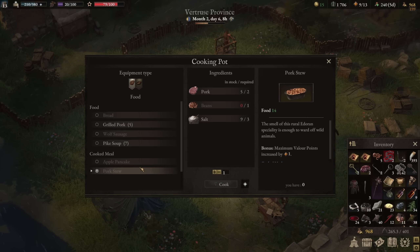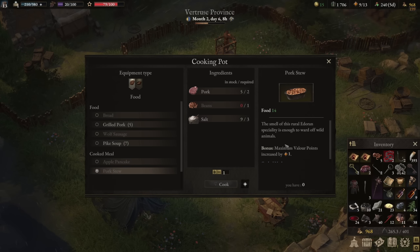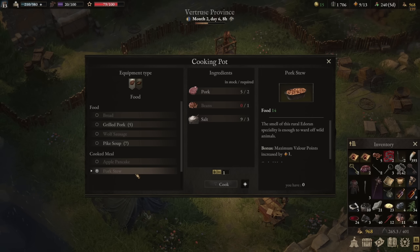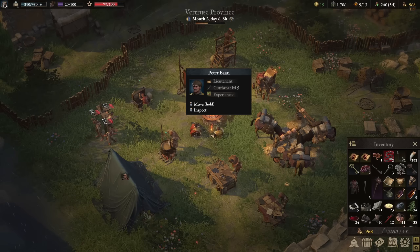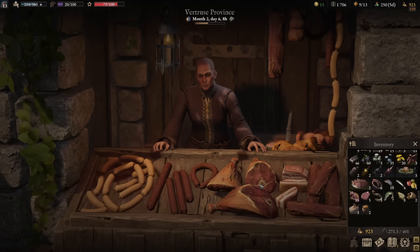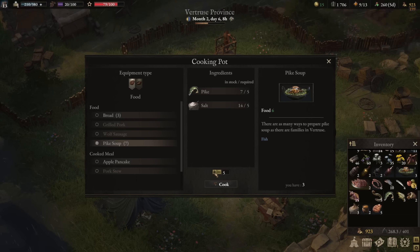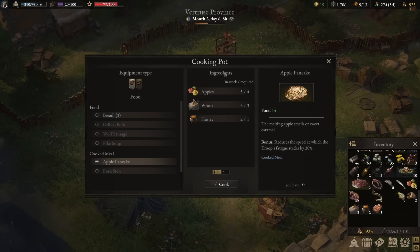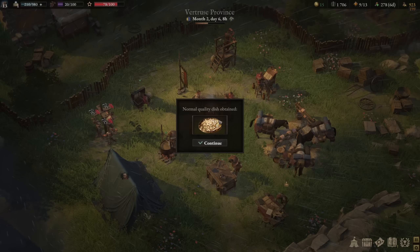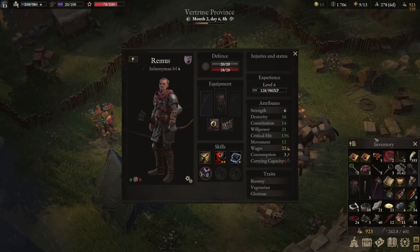Let's go buy some salt — we're going to need to cook some stuff. Pike soup, grilled pork. We could actually save the pork and do some pork stew — this one gives 14 food. So you get an extra two maximum value points. We want to make sure we keep cooking these apple pancakes — we ran out. We need honey, wheat, and apples. They only have two — well, we'll get one apple pancake then. Normal quality — that sucks. We've got six days of food so we should be in pretty good shape. We only have one piece of armor we need to sell.